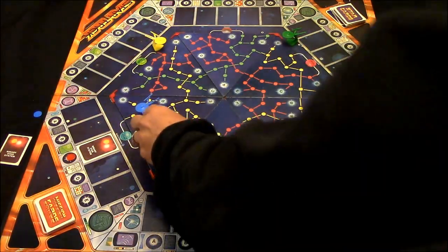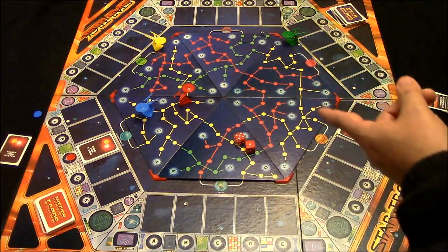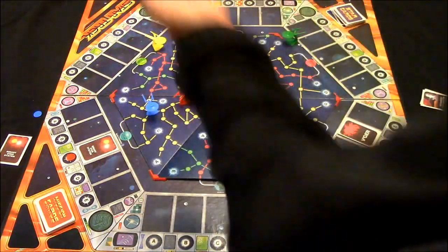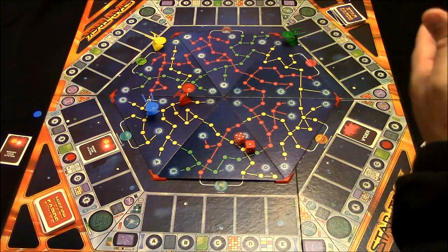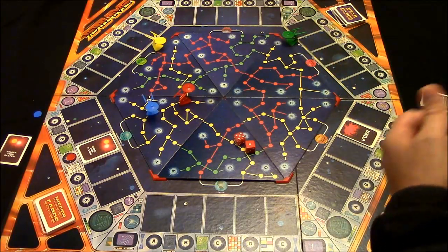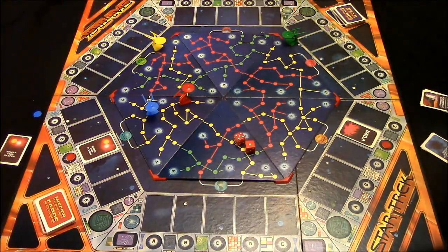Some mission cards ask you to do interesting things — one tells you to land on an opponent's starship to beam somebody down. You just land on the ship and that completes your mission. Cards with actions like that, once completed, cannot be stolen. The only missions that can get stolen are ones asking you to control a star, like the binary star system. For example, there's a mission to visit two star bases — once you visit them the mission is complete with a chip placed there, and since you can't take over a star base, it can't be stolen.